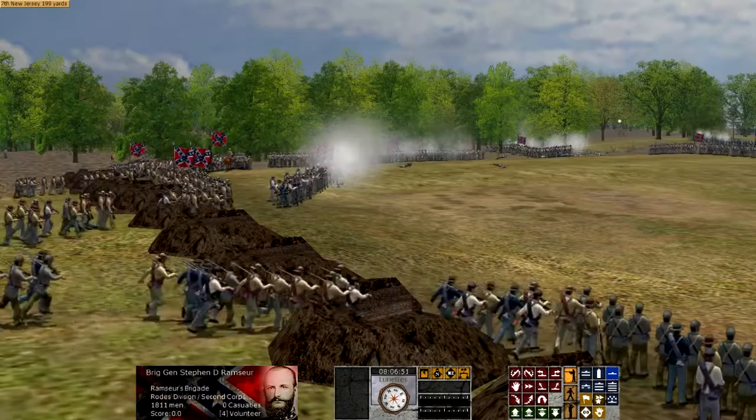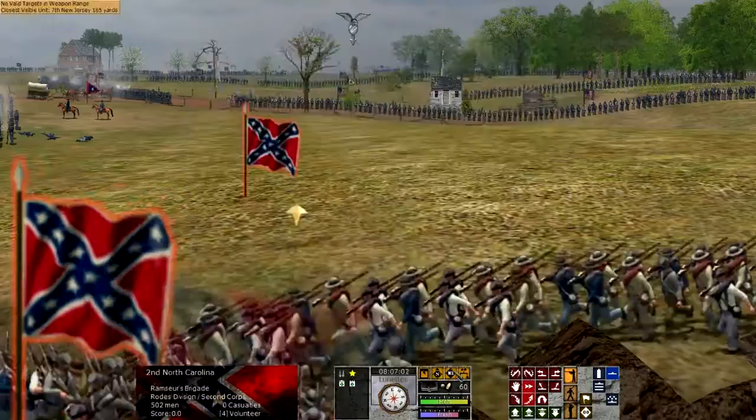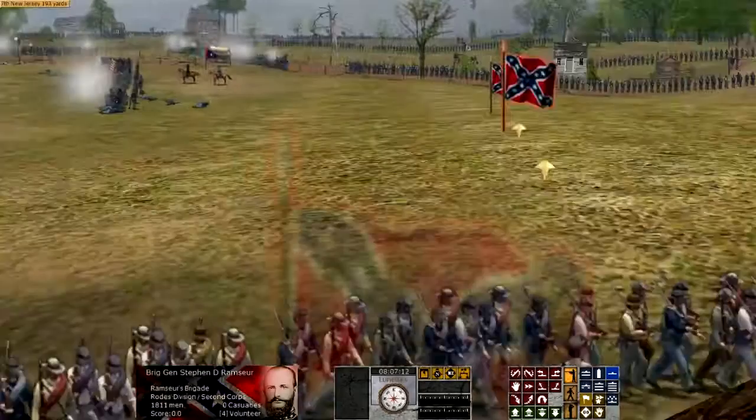However, Jackson was wounded. Taking over command of the 2nd Corps of the Army of Northern Virginia ended up being General Stewart, after General A.P. Hill was likewise wounded. Stewart led the Corps on May 3rd and successfully pushed back Union forces, although a decisive defeat would not come.